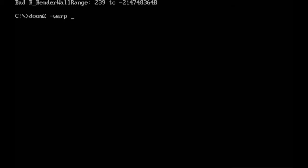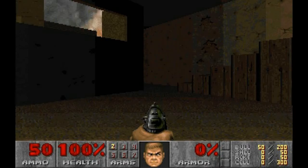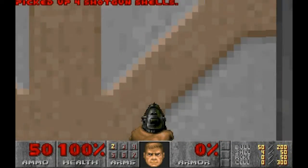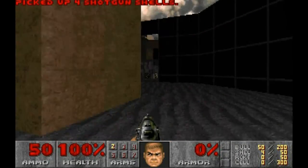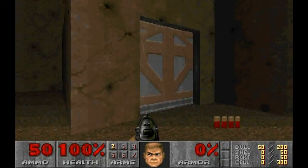Now watch me trying to get next to the Arch-Vile in map 16. Each crash, it happens earlier — in the last one I can't even leave the building before it crashes. Remember that the game goes down each time, so I load it up from scratch and this bug still persists, until DOSBox itself can't stand it anymore and simply kills itself.